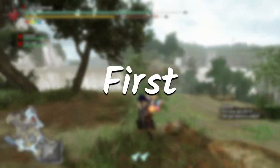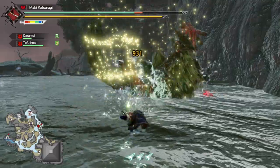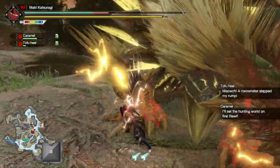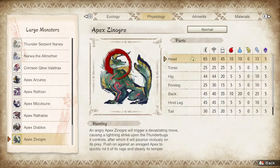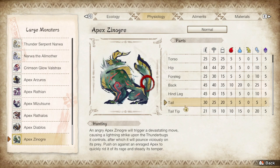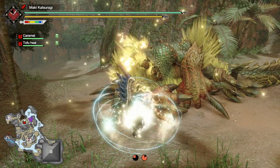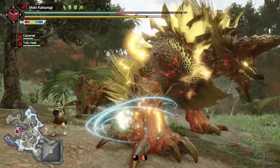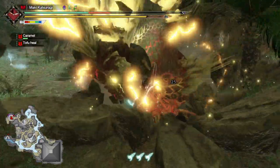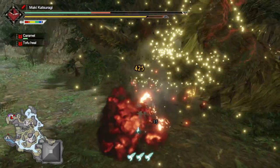Now while we are collecting these, let me first explain Apex Xenogre's weak points, movesets, how to punish those moves, and which ones to completely avoid. Let's first start off with Apex Xenogre's weak spot. When not enraged, Apex Xenogre's best weak spot is the head. But when Apex Xenogre is enraged, aim for the front legs instead. Dealing enough damage would topple him, giving you a big opening.